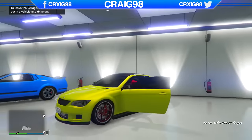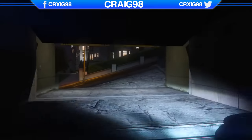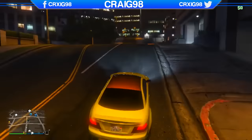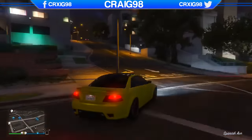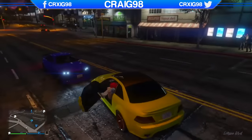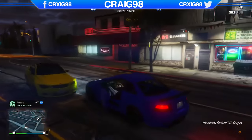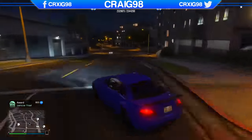Once you've stored the vehicle, you can do the same thing as with the Dubster — get back inside the Sentinel, drive it outside your garage, and head back to that same location. You can keep doing that same process over and over again to fill up your whole garage. As you can see, another vehicle has spawned — this time it's the blue or neon purple version of the Sentinel, and it has more upgrades on it, so it looks a lot nicer than the yellow version.